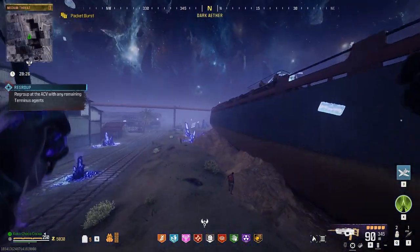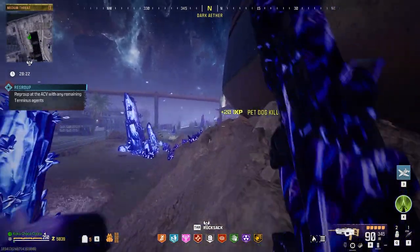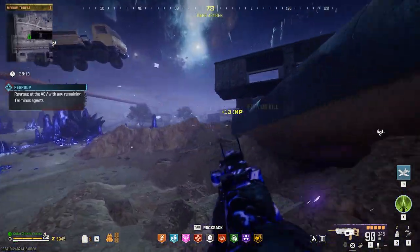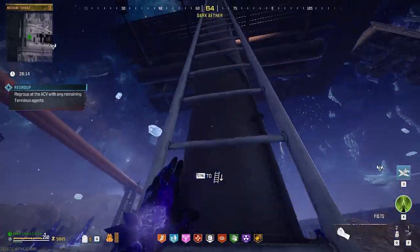Hey guys, today I'll be showing you how to get the four relics and how to upgrade them. Let's get right into it. Our first relic is the MMA boxing gloves. To find the obelisk, what you want to do is find the cargo ship on the map.